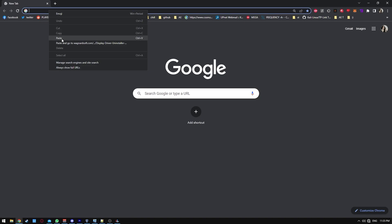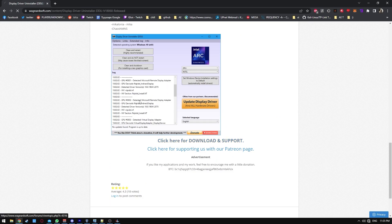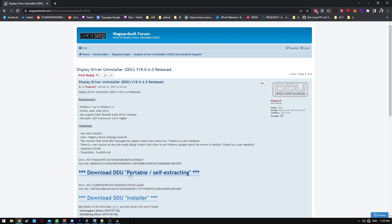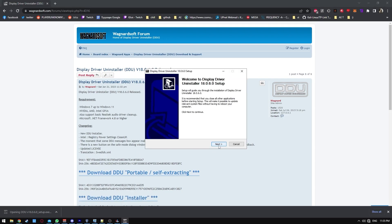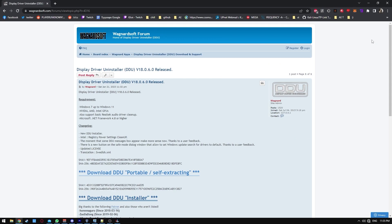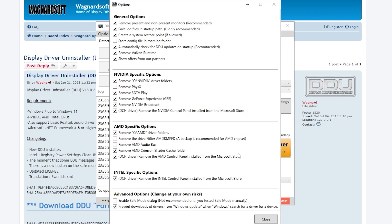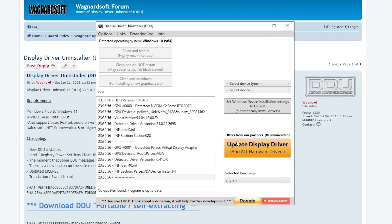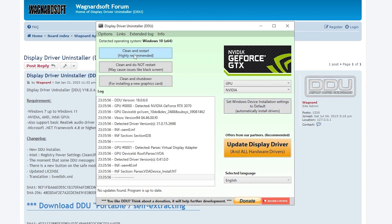Copy the link from the guide to download Display Driver Uninstaller. Follow my steps for the installation process. Once the program is open, copy my settings and make sure to choose your device type on the right — I use NVIDIA so I'm gonna click NVIDIA. Then click on clean and restart and wait patiently for it to finish.